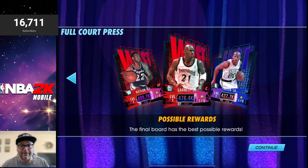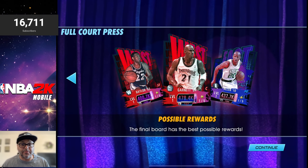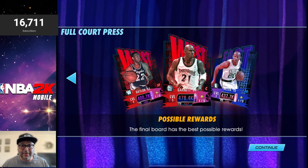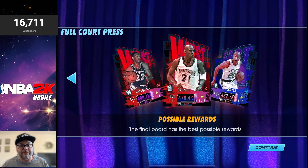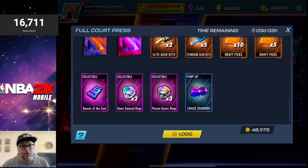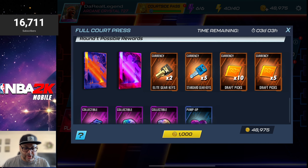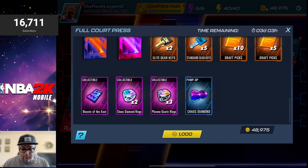You can see the brand new Kevin Garnett is there playing at the center position — that is definitely an incredible card to add to your lineup, especially if you missed out getting Kevin Garnett for the event. Taking a look at the rewards, it does cost a thousand coins to get in. For the first round, the possible rewards you can get is a Plasmo Quartz card, along with collectibles and rings.